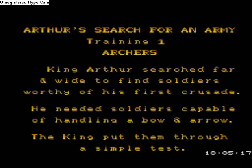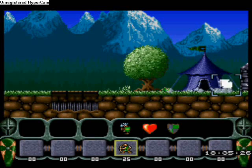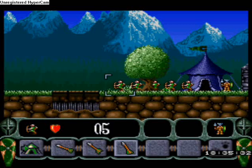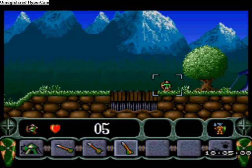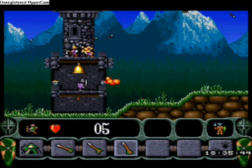First we've got training levels. The tutorial sections will help introduce you to the soldiers. King Arthur searched far and wide to find soldiers — they arrive at King Arthur's keep with hands and bow and arrow, and King Arthur puts them through their paces. Now this first one you can actually do quite easily without using any archers at all, but I'm going to use archers to show off what they're like. I'll position them like this — they all fire in the same direction — and I'm going to use them to fire long distance arrows to kill those troops at the top there.